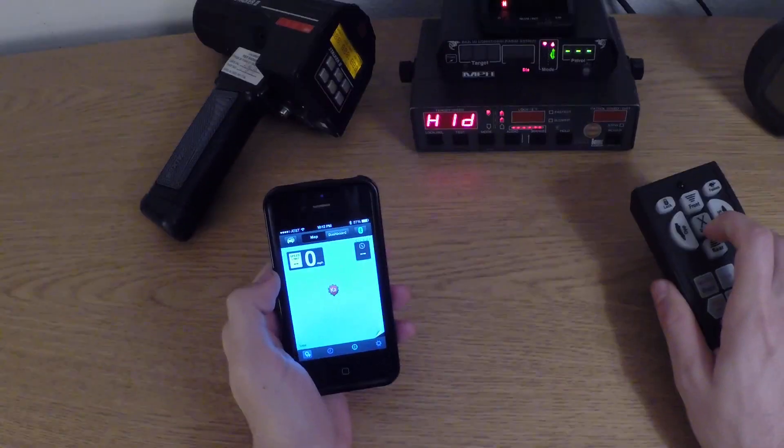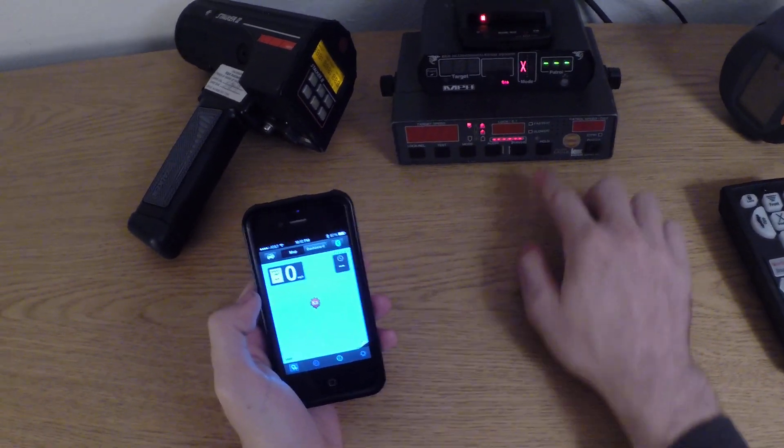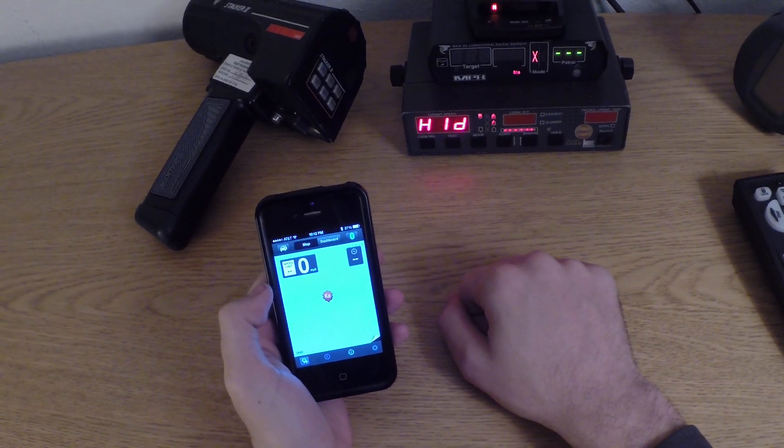Let's go back in and trigger some 33.8 — and look at that, the Red Line is silent. That's weird. Let's trigger 35.5.